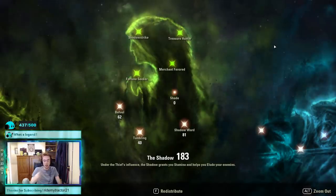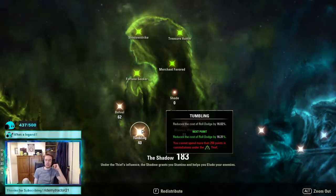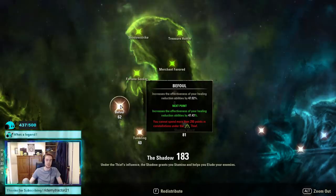81 in Shadow Ward to reduce block cost — our stamina isn't quite as high as in previous builds, but it's absolutely fine for sustain. 40 in Tumbling — a bit lower than previous patches where I ran 56, because we no longer need to roll dodge roots thanks to Reflective Plate. I only roll dodge if I'm taking so much damage I'll die before I can heal. The big one is 62 in Befoul — that is the number to hit. Do not go lower and do not go higher, because 62 is the best scaling point: any less gives 43% heal debuff, and any more starts to scale poorly.